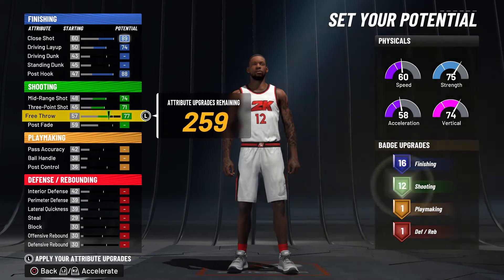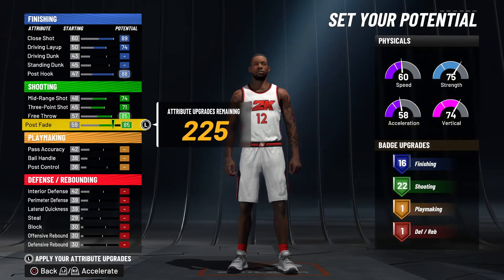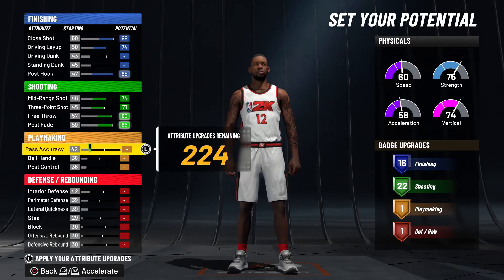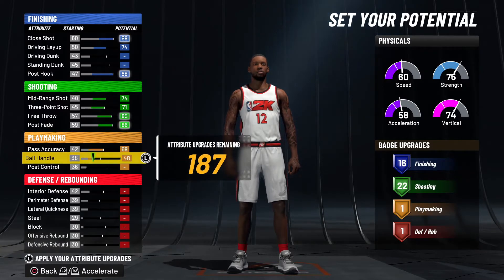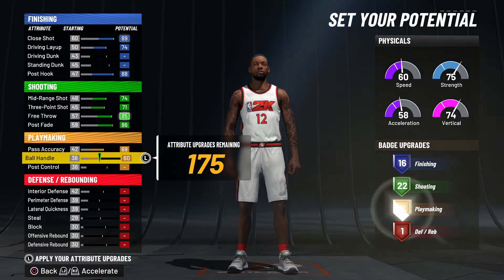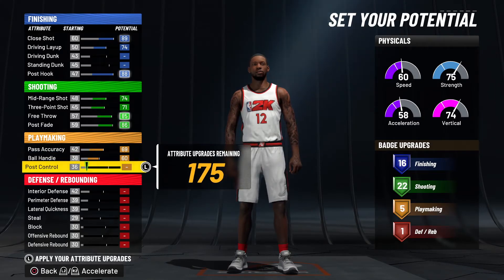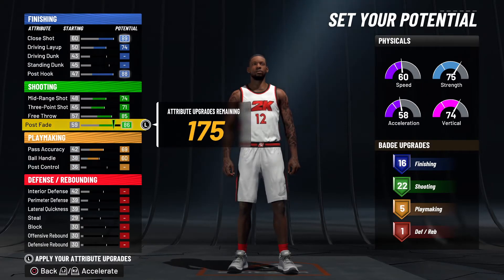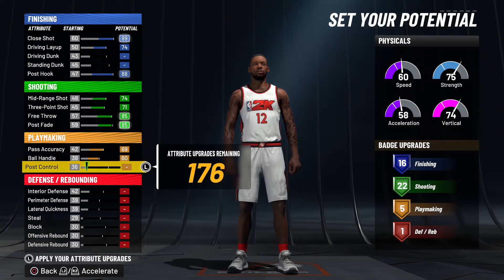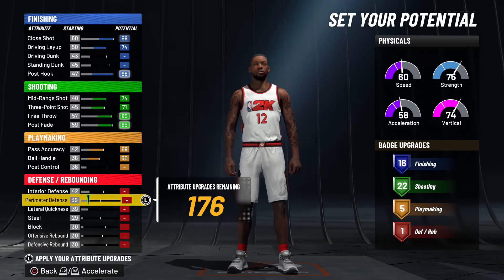For shooting, we're going to max everything out, then put the post fade to an 86. For playmaking, we're going to max out pass accuracy and max out ball handle. You can bring ball handle down to 60 to save a point if you want — and drop the other attribute down as well — but I doubt it'll matter much since I only had one point left over.